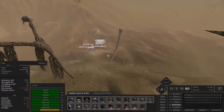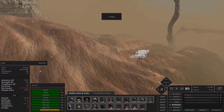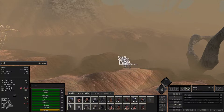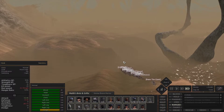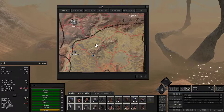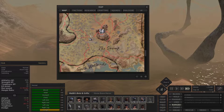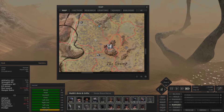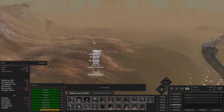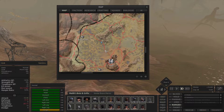Hopefully when we get closer to wherever this lab is, it'll pop up and show us there's a lab nearby. We're gonna have to swim, aren't we? I haven't left anyone behind — I need to keep checking just in case. Come on, first lab, I'm sure it's over here. I'm sure there's one here, one here, and one here. I don't know which one is the one I've been to before.